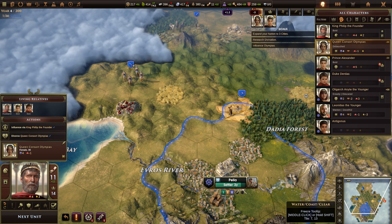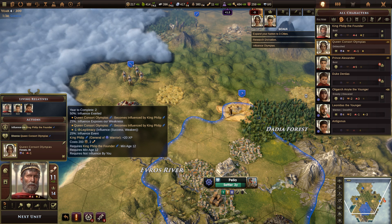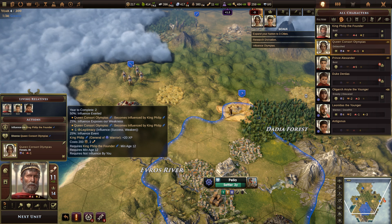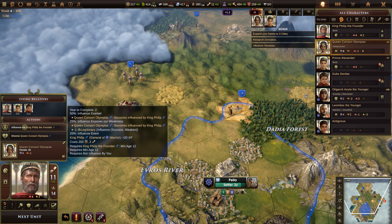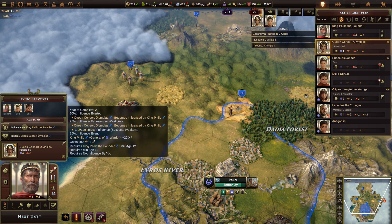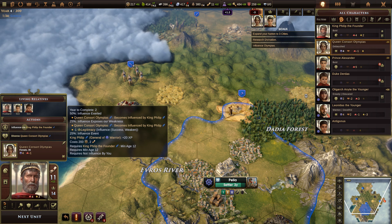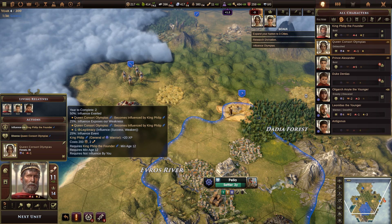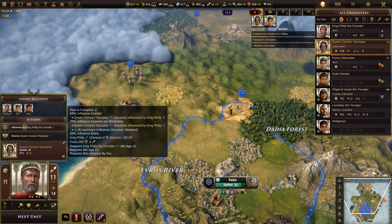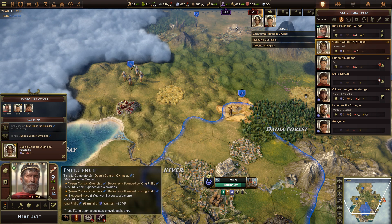We can influence her for 200 gold and two orders via King Philip the Founder, or we can divorce her — we don't want to do that. Influence via King Philip the Founder: two years to complete. There's a 50 percent chance Queen Consort Olympius becomes influenced by King Philip, 25 percent chance influence exposes our weakness giving negative one legitimacy, and 25 percent chance of an influence event where as a general we'd get plus 20 experience points. Any of these costs 200 gold and two orders. Let's click and confirm — we are now trying to influence her.